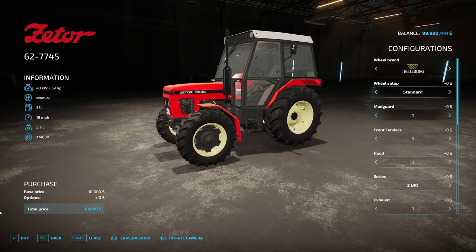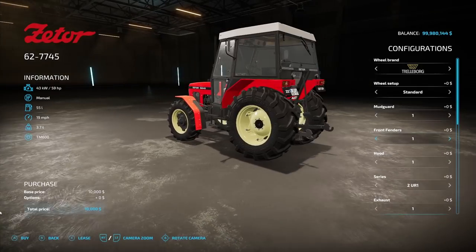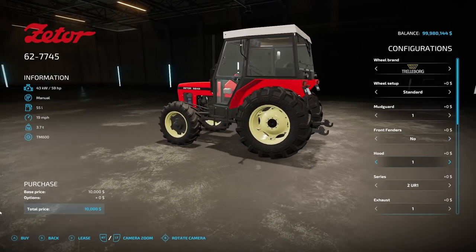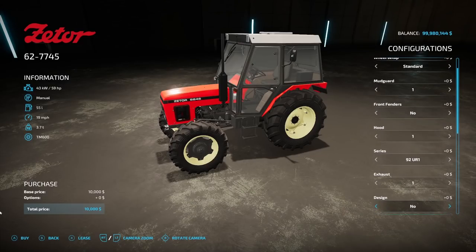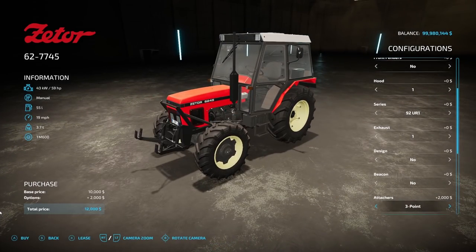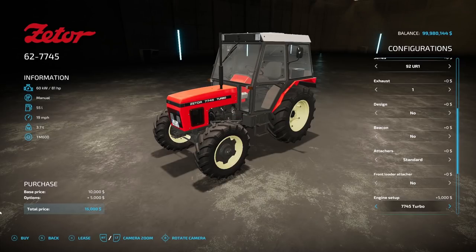Exhaust options, design options, beacon yes or no, attacher options including 140 kg front weight, 350 kg front weight, three-point, front loader attach with Quickie or Hauer. Engine configs go from the 6245 at 59 horsepower up to the 7745 turbo at 81 horsepower. Main colors include red, orange, bluish, green, black — pretty much any color you want. Design color changes the top of the cab, plus a rim color option.